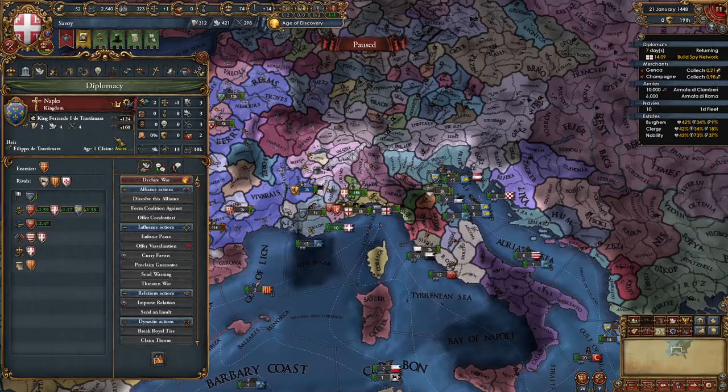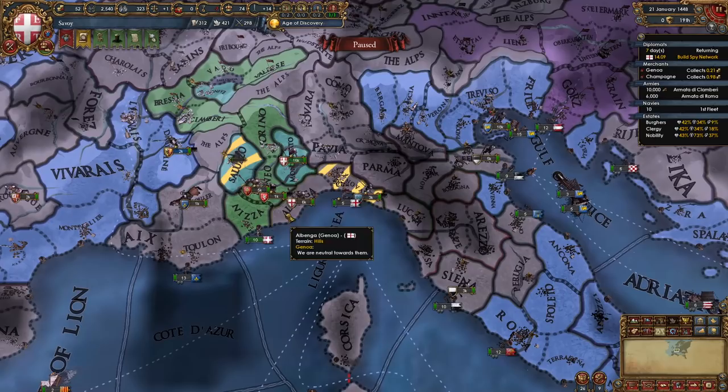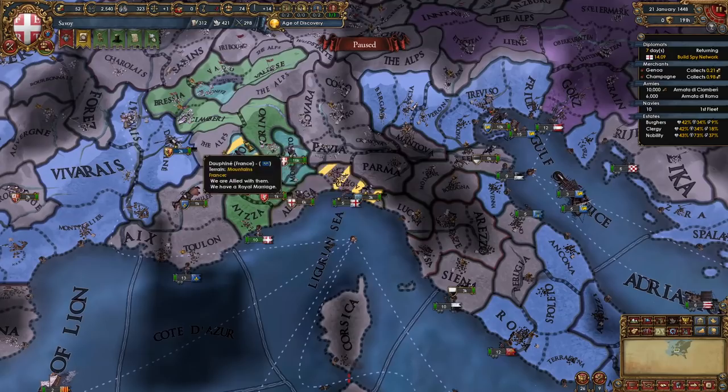I'll ally the Pope again, and I've also allied Naples at this point. By this time you should have a claim on one of Genoa's provinces — Albenga or Genova — but we're going to wait until we build up a spy network for the other one too, and then get ready for our second war against Genoa.